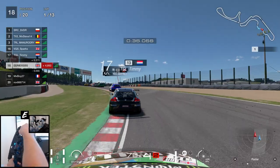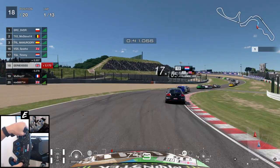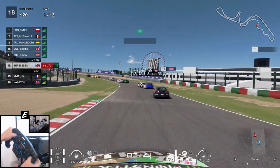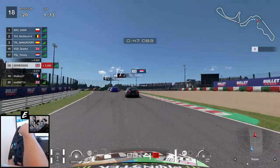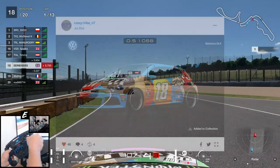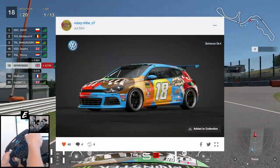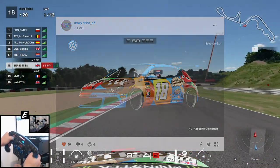Now we've survived that first corner, let's give a quick nod to the livery creator as we didn't get a chance at the very start. A big thank you to Crazy Tribe N7 for this M&M — the chocolate ones I hate to add, not the peanut ones because they're rank — inspired livery.